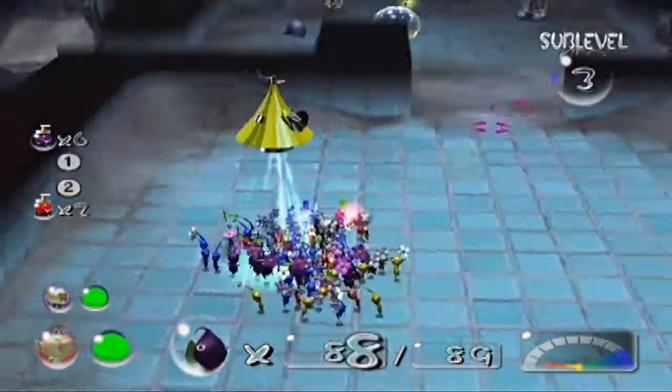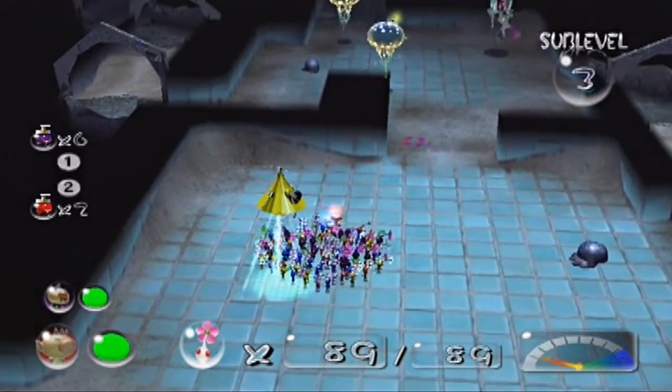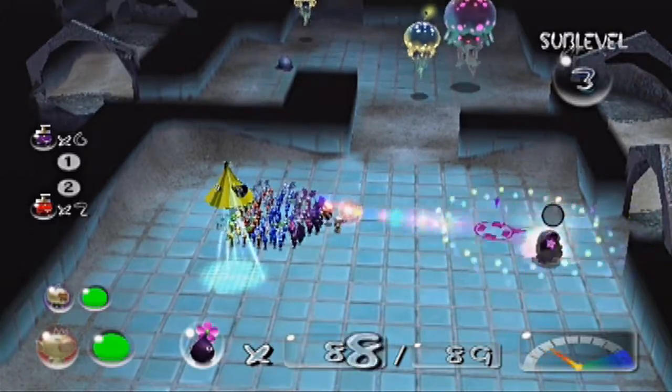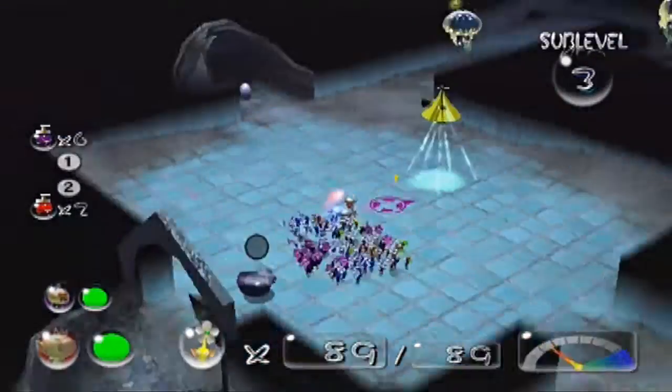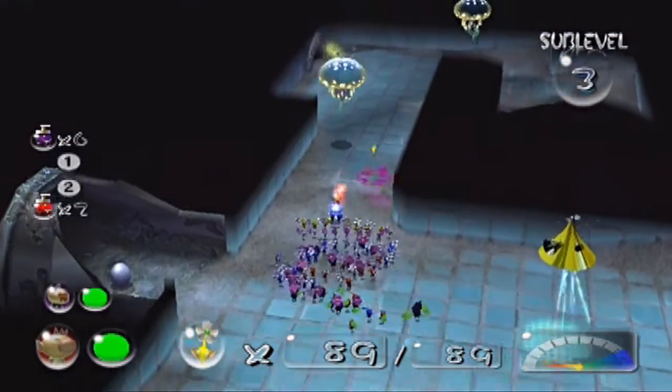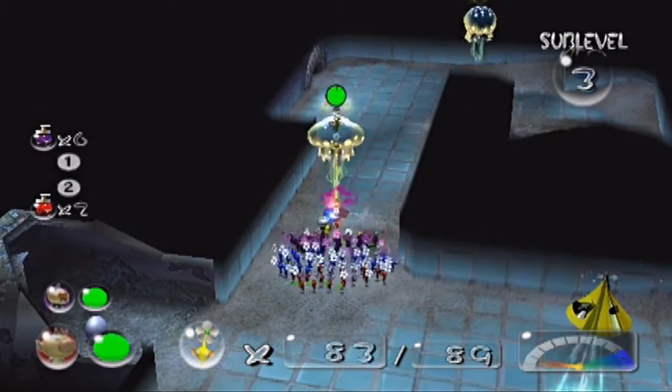Oh, we got more jelly floats here, and there's our greater spotted jelly floats. So we've got a lot of water-related enemies through here, of course. Pretty much the most non-water-related enemies were the Bulborbs, like the orange Bulborbs. I don't know why there were orange Bulborbs of all things — maybe they just like water.